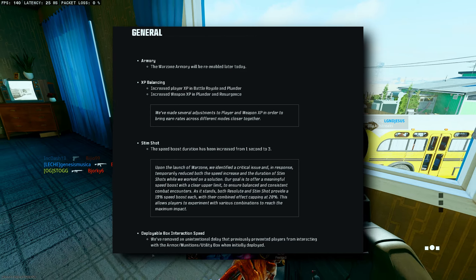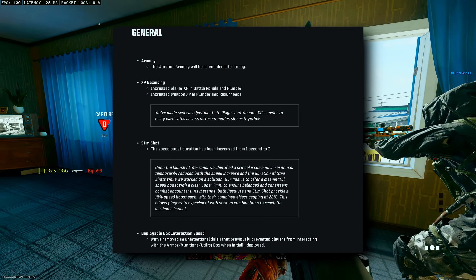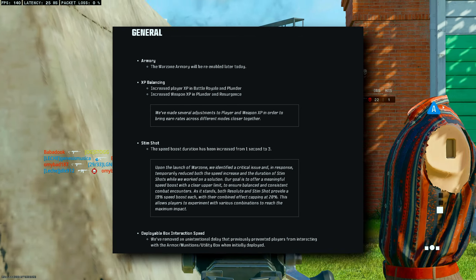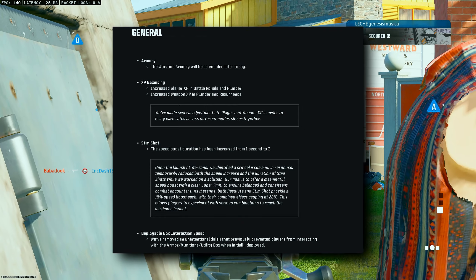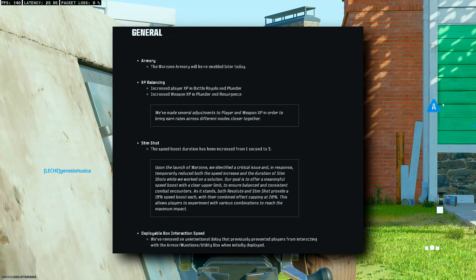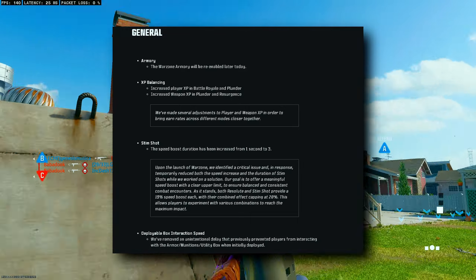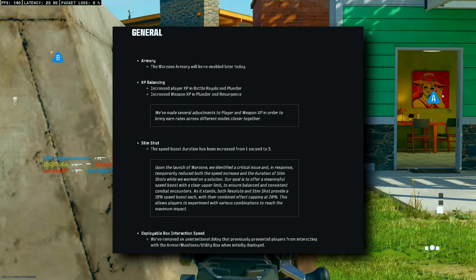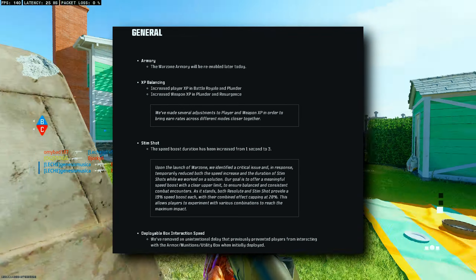Stem Shot has received a major buff, which it really needed. It got a lot of backlash when it was nerfed. The speed boost duration has been increased from one second to three seconds. They temporarily reduced both the speed increase and duration while they worked on a solution — now both Resolute and Stem Shot provide a 15% speed boost each, with their combined effect capping at 20%, so we got to be happy with that.